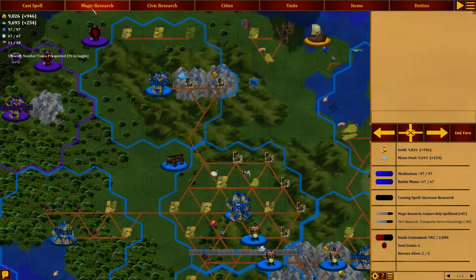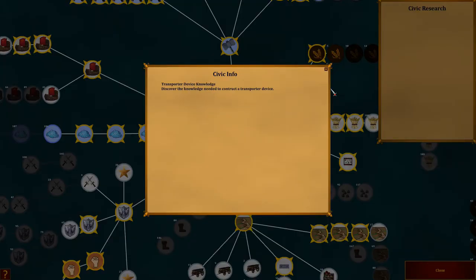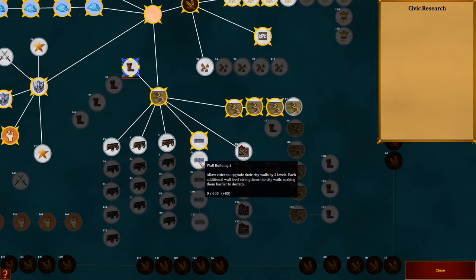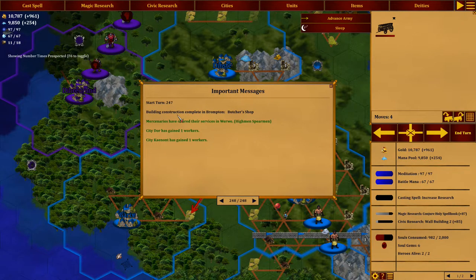What about Magic Research? It's going pretty good — we're making 87 every turn. Civic Research, 85 — we're doing a transporter device. Why am I doing that? I mean it's good, we can get it, but that's probably because I didn't pick anything else. Getting more Mana — 1,000. Seems like a good idea, it's a lot though. Here we have wall building one — we can go and do another one. You know what, I might do that. Let's do that.